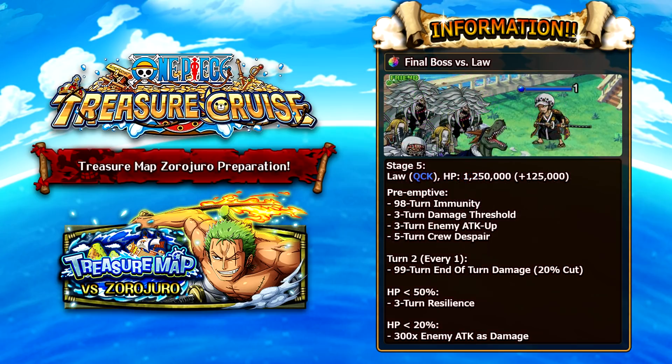On stage 5, Trafalgar Law has 1.25 million health and is a quick unit. His pre-emptive applies 98 turns of full debuff immunity, so you cannot use any conditional boosts. He also applies 3 turns of damage threshold, 3 turns of attack up on himself, and 5 turns of despair to your crew — so you definitely want a despair remover. With sockets, despair goes down to 2 turns, so a support effect can handle it. On turn 2 and every turn after, he applies a 99-turn end-of-turn 20% health cut. Below 50% he applies 3 turns of a resilience buff, and below 20% he does a death hit.